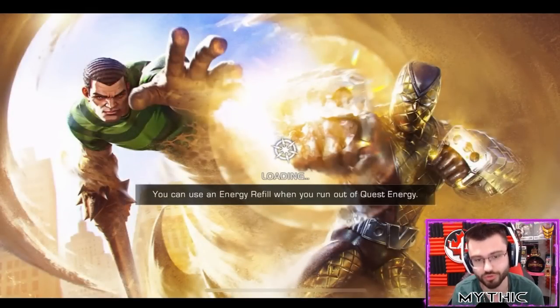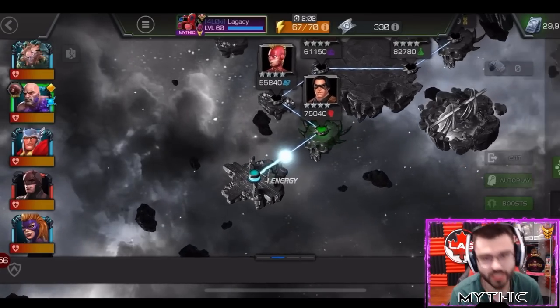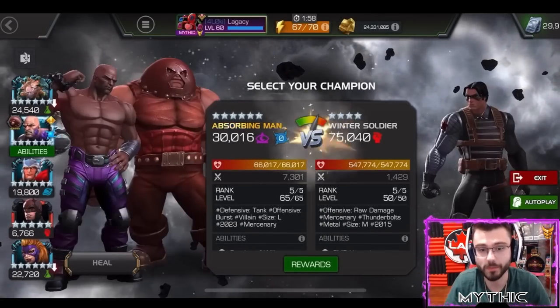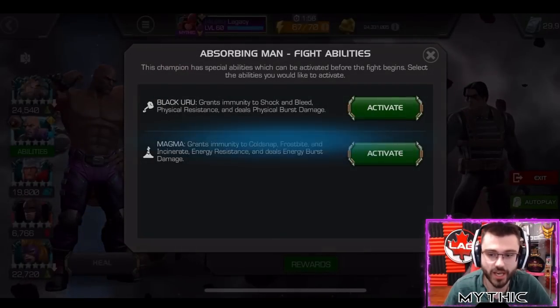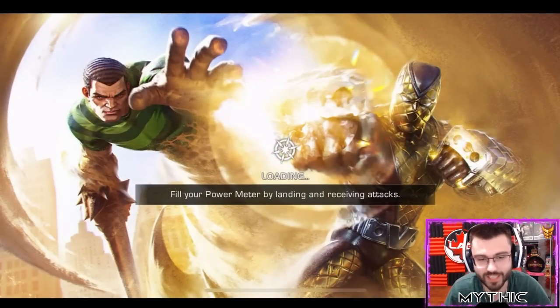54 seconds in Uru - boosted, Suicide, Synergies. Now let's go right back in, exact same everything - same synergy team, same mastery, same boosts - and run it with Magma. We'll see if we can beat those 54 seconds.